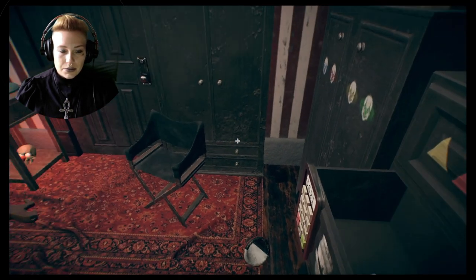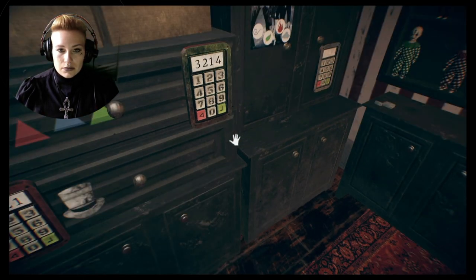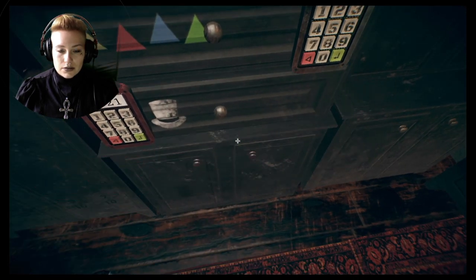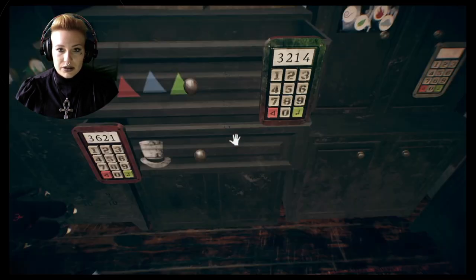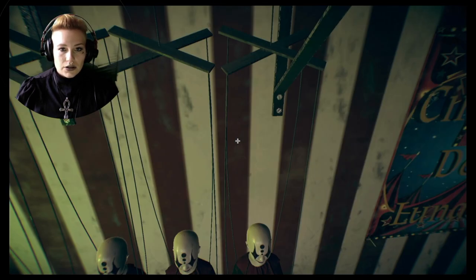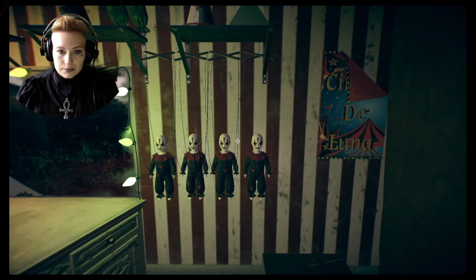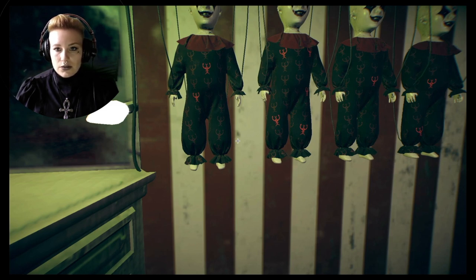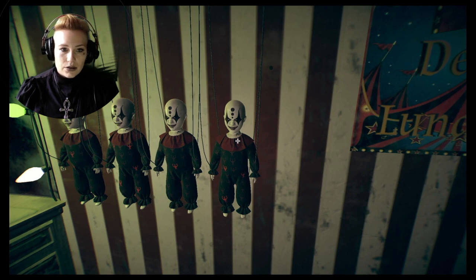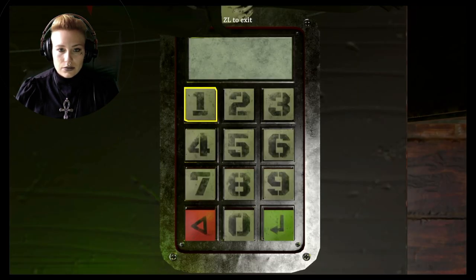I'm gonna grab the horse first and put it there because I know what I need to do with the horse. Let me grab the doll, and I'm gonna open this cupboard. Here's more of these dolls — can I put it there? Yes. They have one, two, one, two, three, four, five, one and three — so two, five, one, three. And there's a doll laying on here, so two, five, one, three.